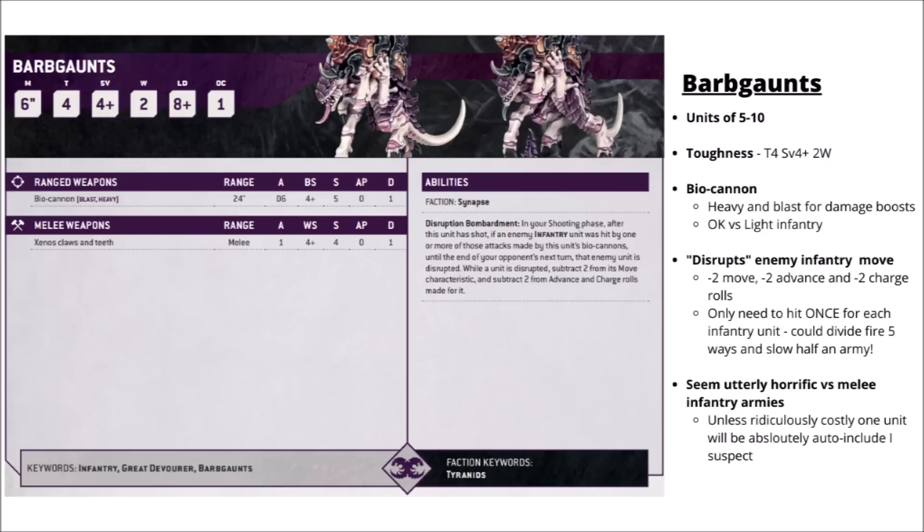Next up we've got the Barb Gaunts. Due to their special rule, they might be in contention for one of the strongest-looking things out of this entire preview, at least if they're fighting infantry. You get Barb Gaunts in units of 5 to 10. They've got a Tyranid medium infantry durability profile — Toughness 4, a 4-plus save, and 2 wounds, so a little bit harder to kill than regular Gaunts. The Biocannon has 24-inch range, D6 attacks hitting on a 4-plus, Strength 5, AP 0, Damage 1 — only really effective against light infantry, though both its Blast and Heavy keywords might amp up its damage, with extra hits on hordes and hitting on a 3-plus if you stand still.